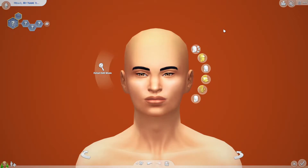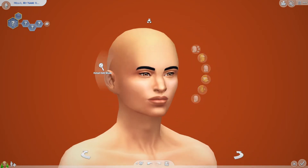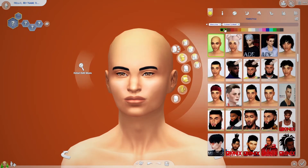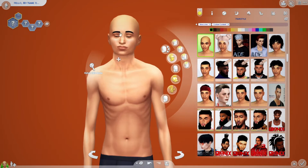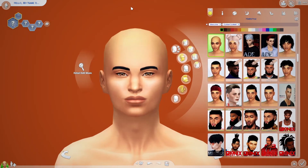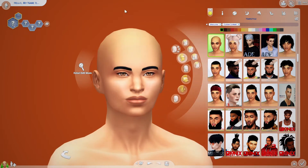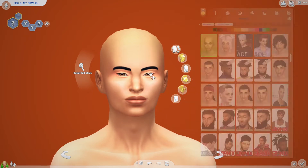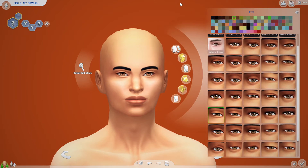Hey guys, it's Gracie and welcome back to another video. Today I'm going to be trying to do the five minute Sim challenge. I didn't look at the actual challenge rules, I'm kind of just winging it here. I selected custom content on everything and took it all off, so I feel like that would take up time. I made the Sim a guy because apparently I just want to torture myself since I suck at making guys.